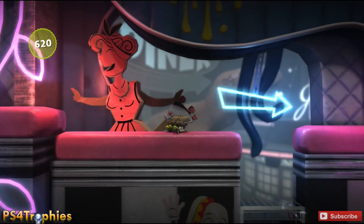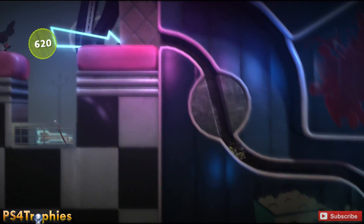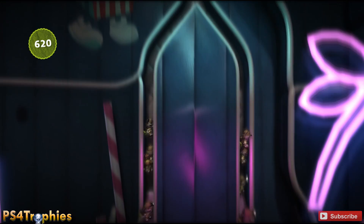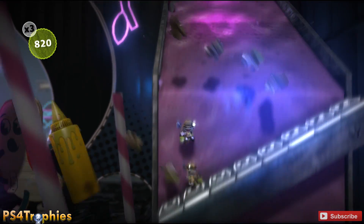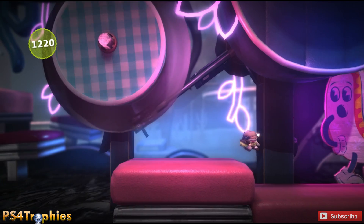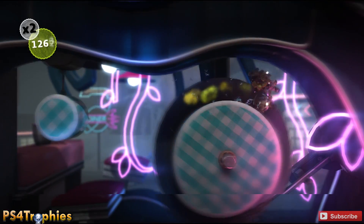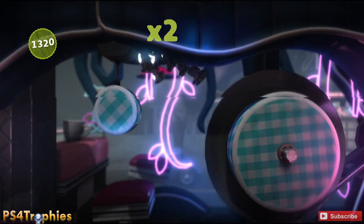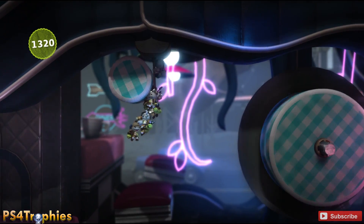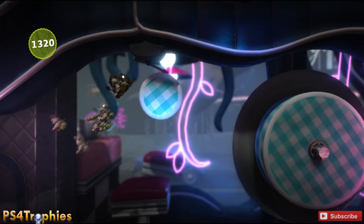Push them together again whenever possible. It gets a little trickier up ahead — group them up before you jump, then grab onto this wheel. You need to jump from this wheel to that other wheel, which is a tricky jump, but manageable.